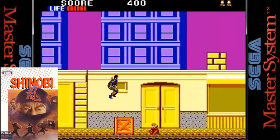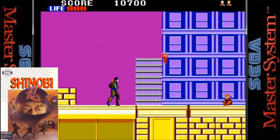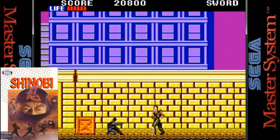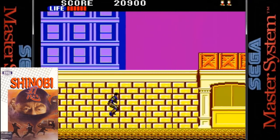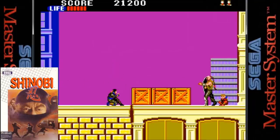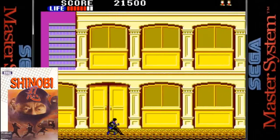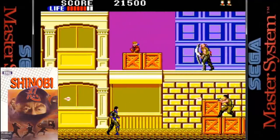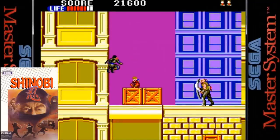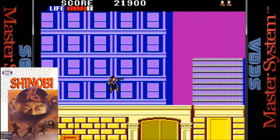Up next is the Sega Master System port and it's really good. The first thing you notice at the top of the screen is a health bar, so now you're allowed to take three hits before you die. Another change is that you don't have to rescue every hostage before proceeding to the next level, however if you don't then you can't partake in the bonus levels. The sprites are nicely drawn with fairly smooth animation and scrolling. This time around we have two fire buttons which greatly enhances the gameplay. Overall this is an excellent version for Sega's 8-bit hardware.